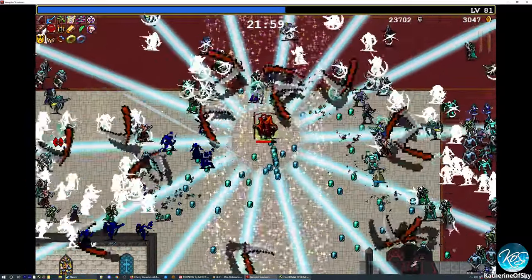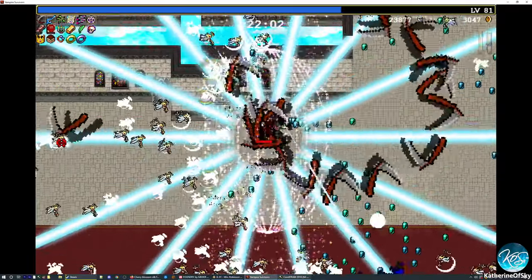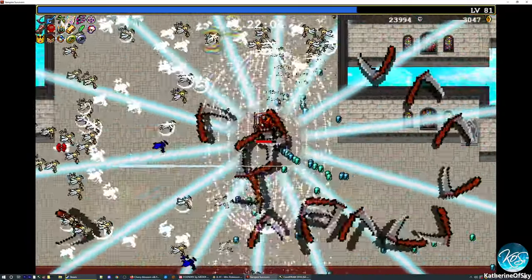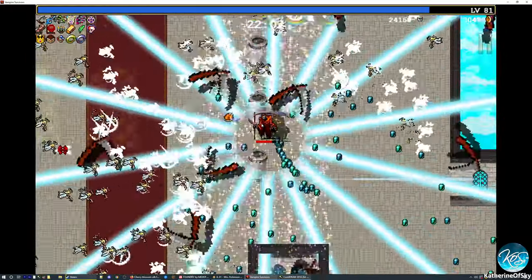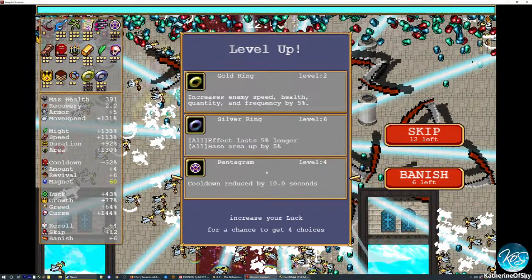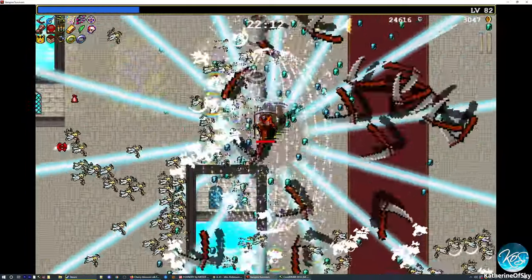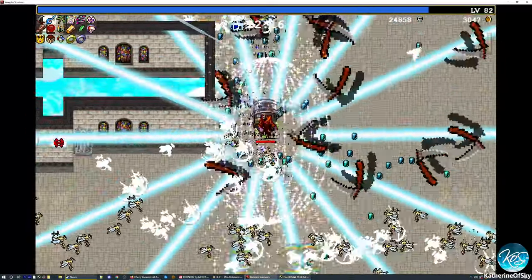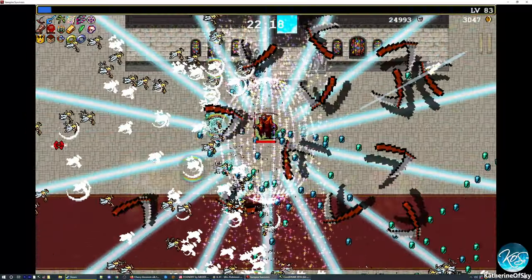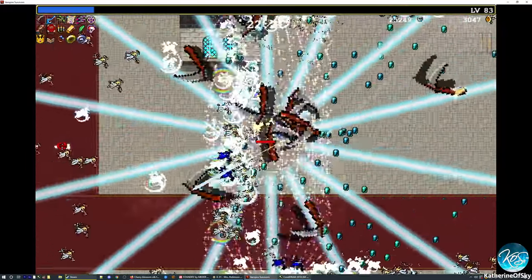There's our chicken — yay. Pentagram, I'll take it. Beautiful. Once we get that evolved, we're going to be able to pick up all of this XP — it vacuums from the entire map. It's pretty darn great. We are now level 83 at 22 minutes — more than enough time to get to 100. Not that we're looking for 100, but it is nice to get the extra bags of gold after we evolve everything.